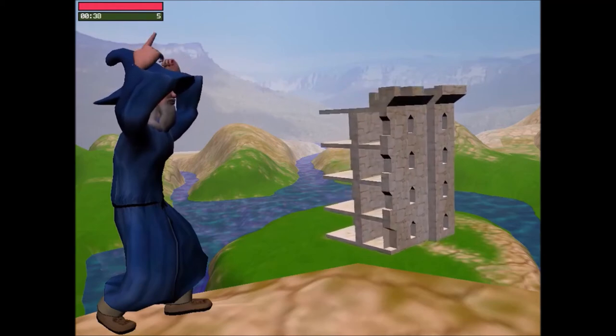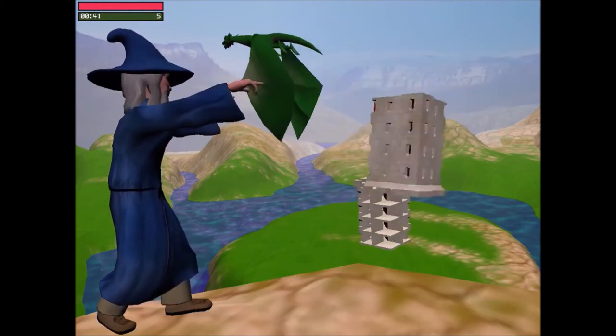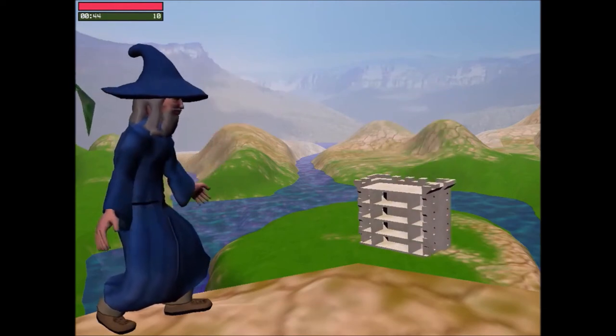Like all Play Attention games, if you lose your attention, the focus bar will turn white and the wizard will stop.